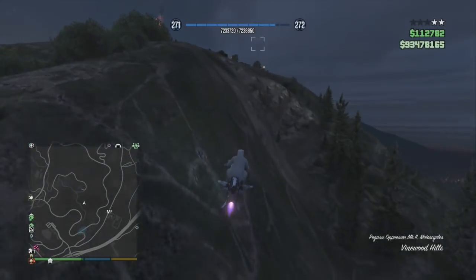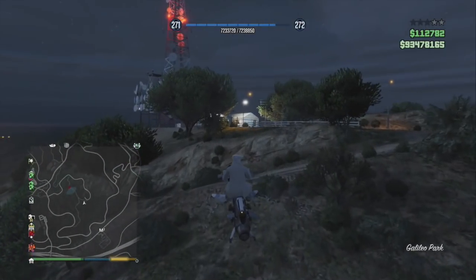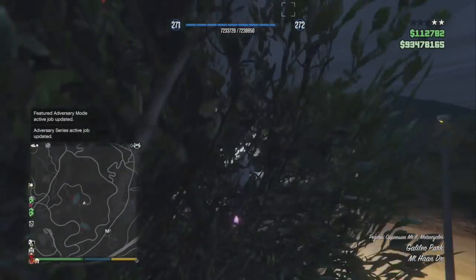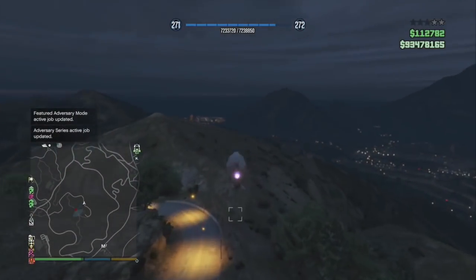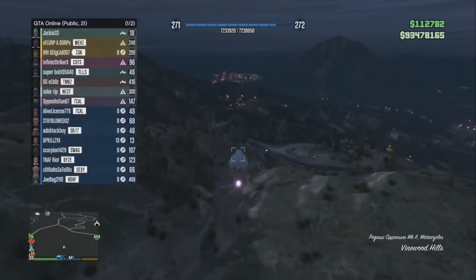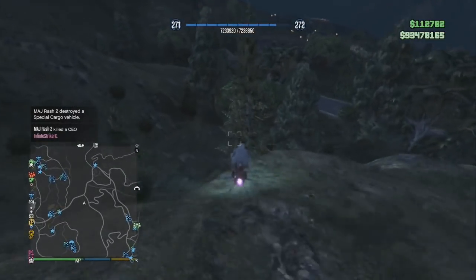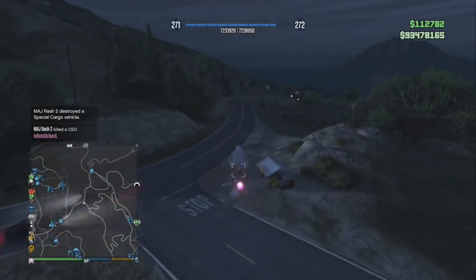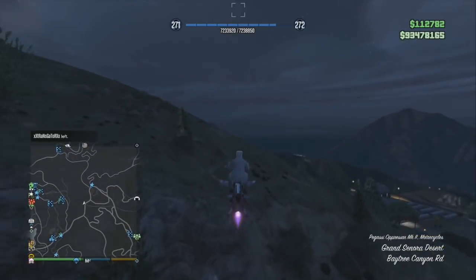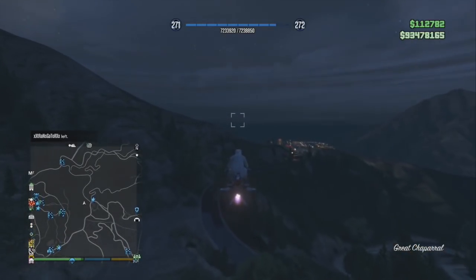There are other speed glitches still working too — the rat rod truck and the gargoyle bike. We tested a few the other day and had a blast seeing which vehicle was fastest speed-glitch-wise. Unfortunately the Mark 2 is the fastest. I'm very surprised the rat rod and gargoyle speed glitches still work. We also have the matte pearl paints glitch — check the description for what's currently working.